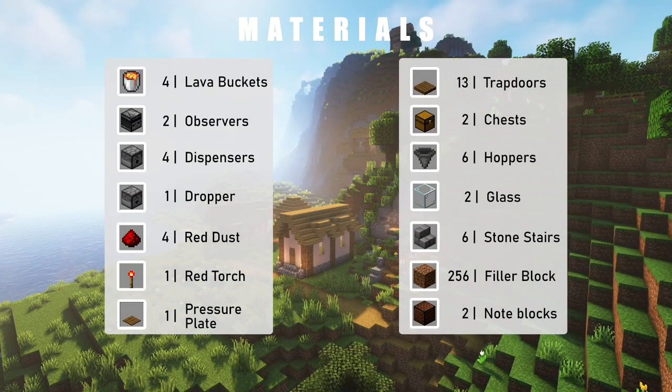On screen is a list of required materials. The note blocks are optional, and the amount of filler blocks is just a recommendation.